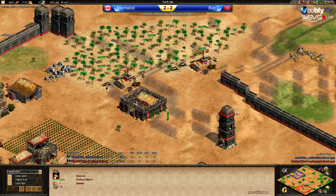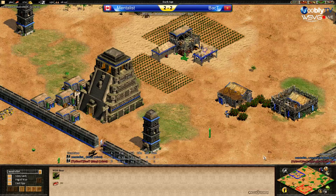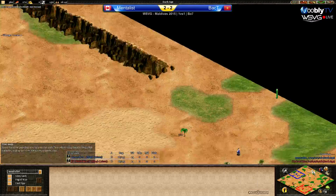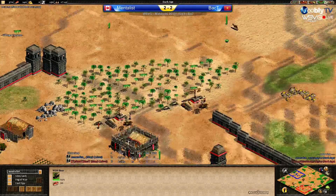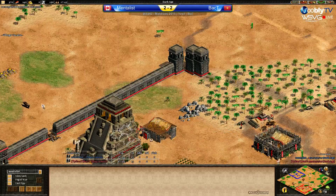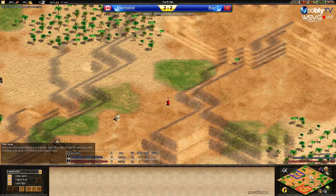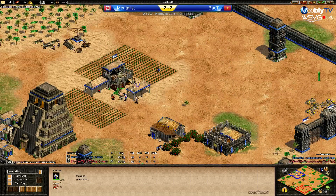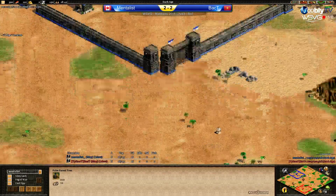He'll garrison the vills, send them out, and scout with the king. Mentalist bringing in the second boar. Back T scouting with his king as well. Back T will get the second boar soon — going around the front to scout a bit, then going back to get it. Both scouting with their kings. Neither has lost a vill. Both got boars under the TC and are going to go for very fast feudal age times.